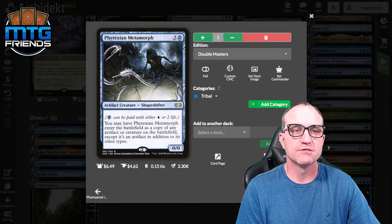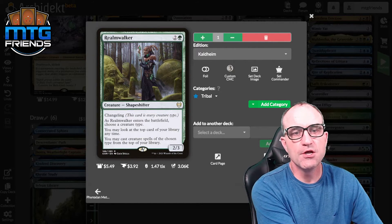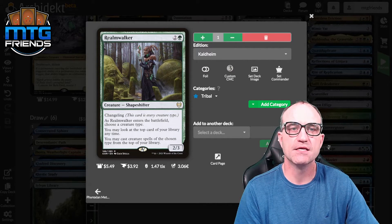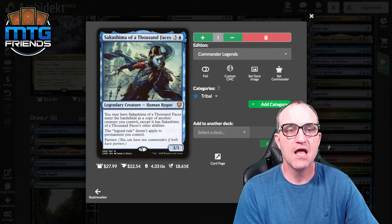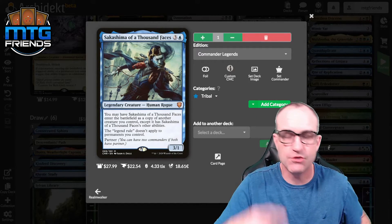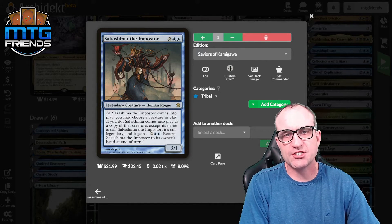Realmwalker from Kaldheim — choose creature type, you may look at the top card of your library anytime, and you may cast creature spells of the chosen type from the top of your library. Sakashima of a Thousand Faces from Commander Legends — it enters as a copy of another creature you control, but critically the legend rule doesn't apply. So we can fly this in and make a copy of Reaper King!